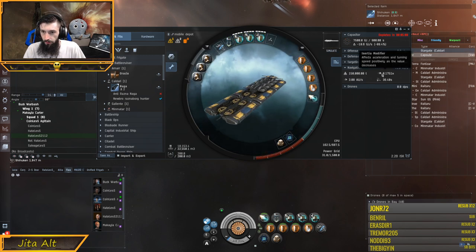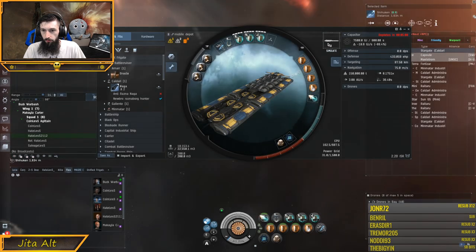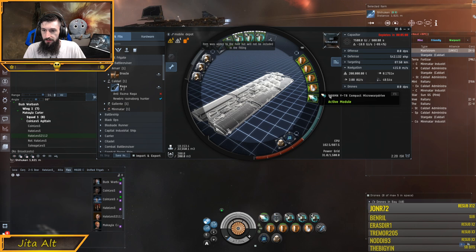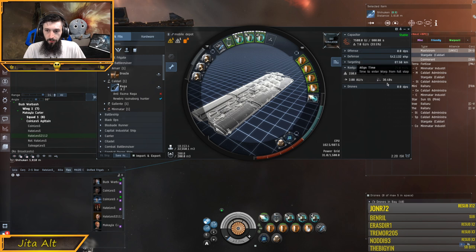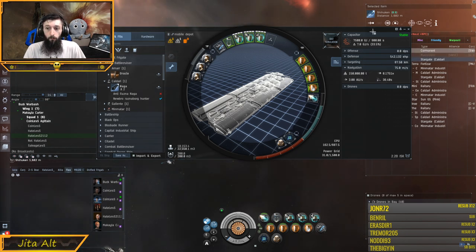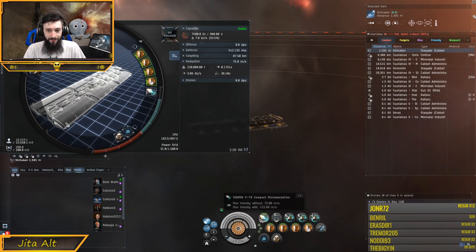If we simulate with the micro-warp drive on, our alignment time goes from 36 to 48 seconds — that's where we got the 48 from when we aligned. We have a standard of 36 seconds without the MWD. But what if I told you that if I do this trick correctly, I'll align in 10 seconds, which is the cycle time of a micro-warp drive.